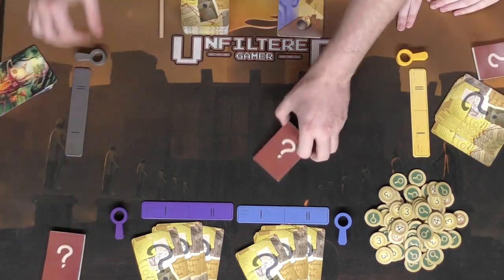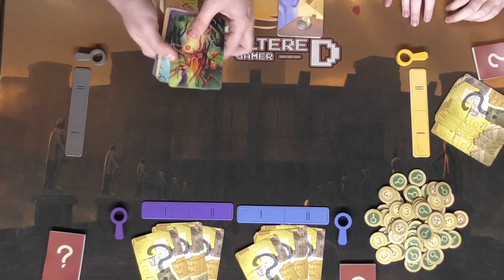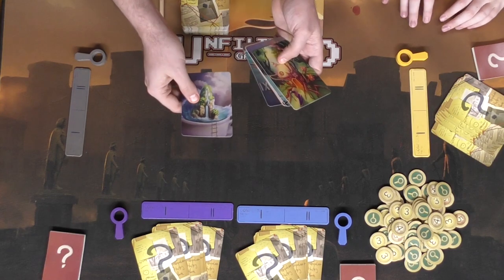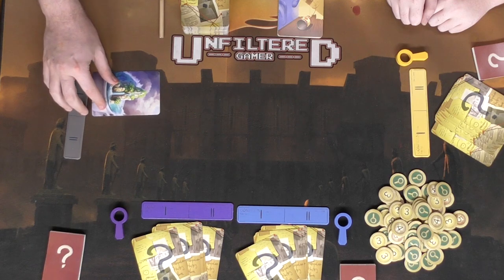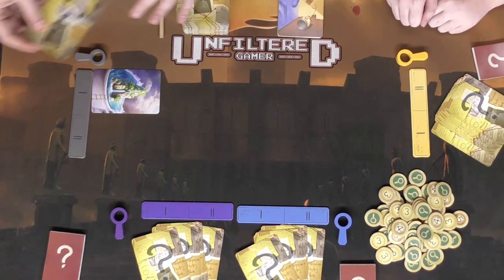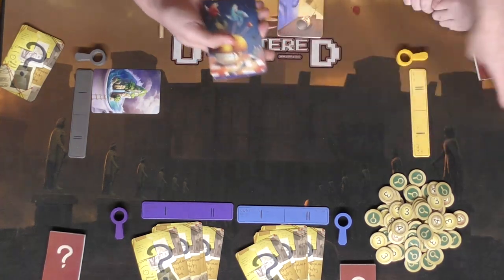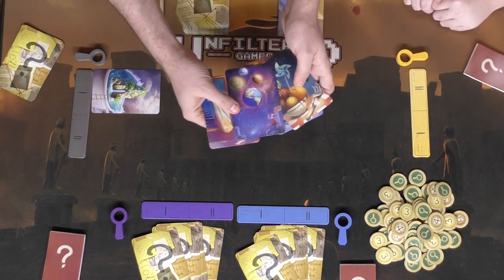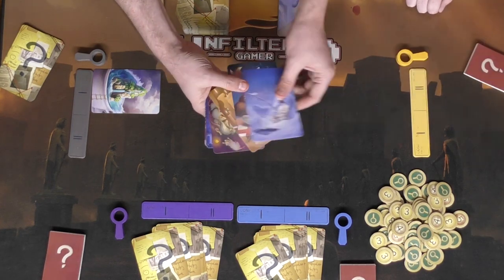In this setup, two players know the word and one doesn't. Players keep their booklets secret and set them aside. Then in turn order, the first player places a card based on the keyword — something tropical — and draws a replacement card. Players who know the keyword can easily pick a matching card, while others might try harder choices, like the exact opposite of tropical.